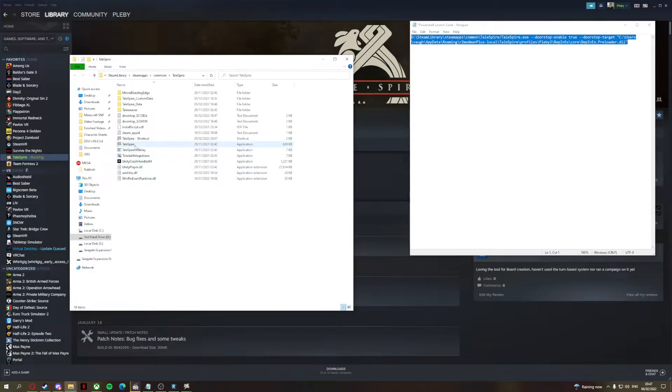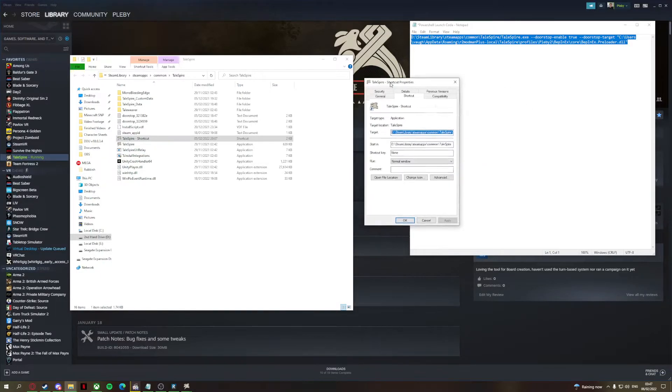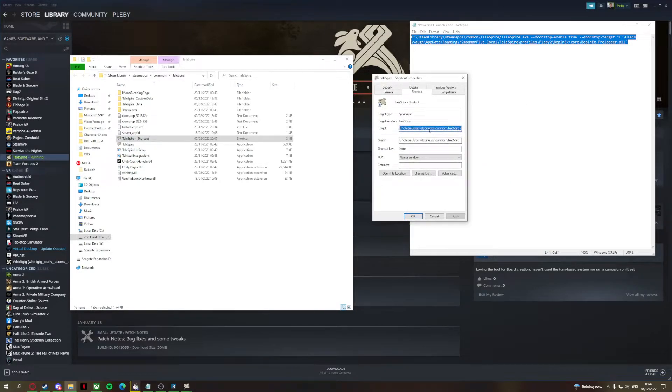Next, you want to create a shortcut — right-click and click Create Shortcut. Once you have your shortcut, go into Properties, go to where it says Target, and copy and paste the above code. Originally I did this in PowerShell, but the admin helped me make it a lot easier.